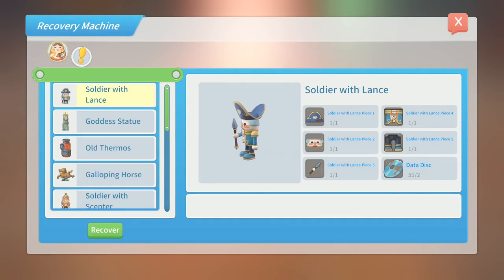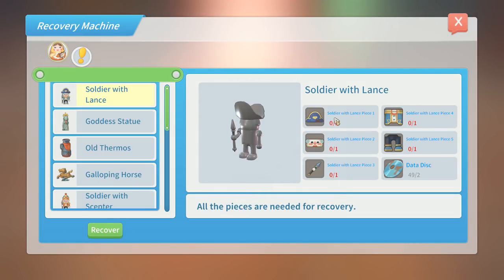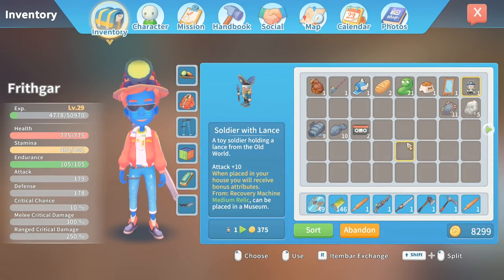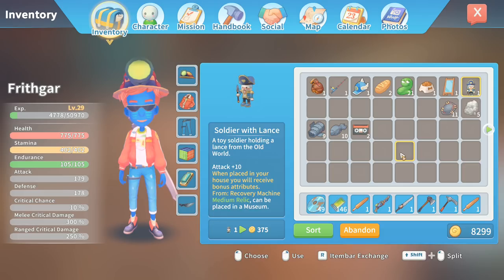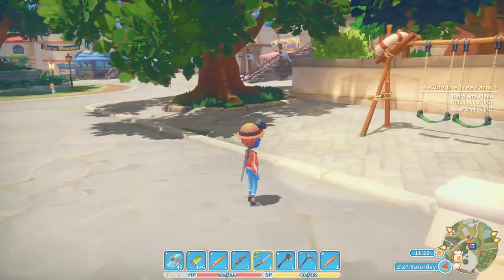Look — with two data discs, soldier with lance — recover, confirm. Crafting complete — soldier with lance, number one! Let's have a look at it: toy soldier holding a lance from the old world, attack plus 10. When placed in your house you receive bonus attributes from recovery. Medium relic, can be placed in a museum. I know what attack plus 10 means, and I know we can put it in the house for a bonus.